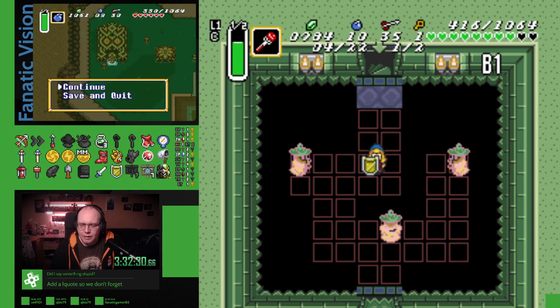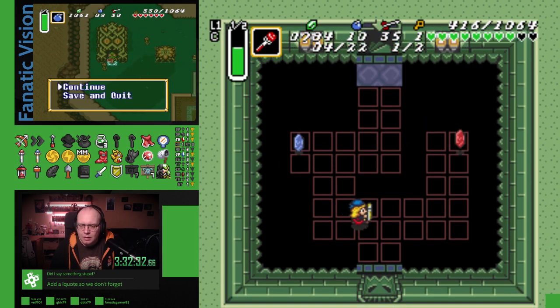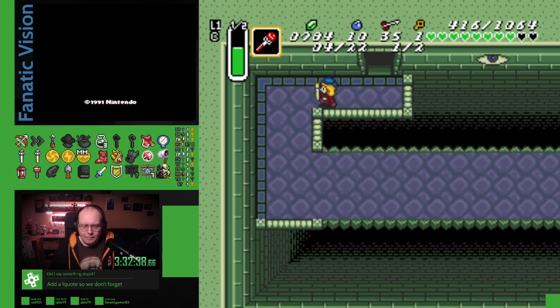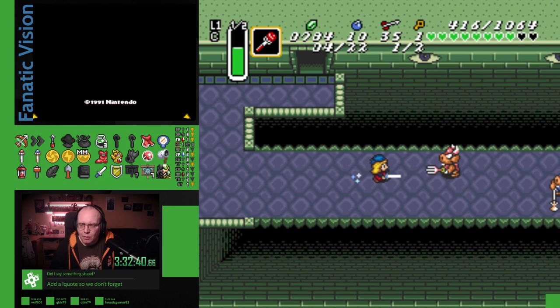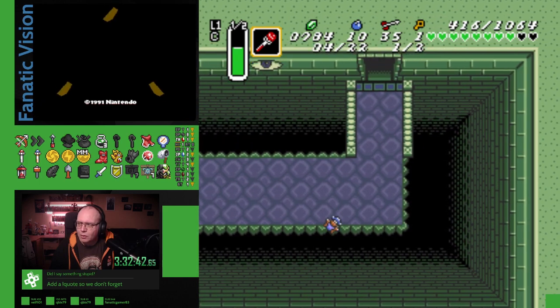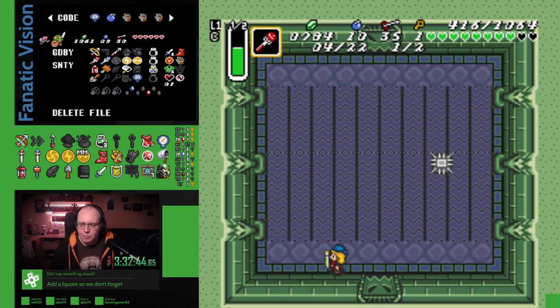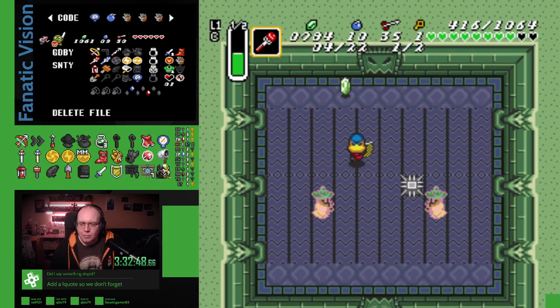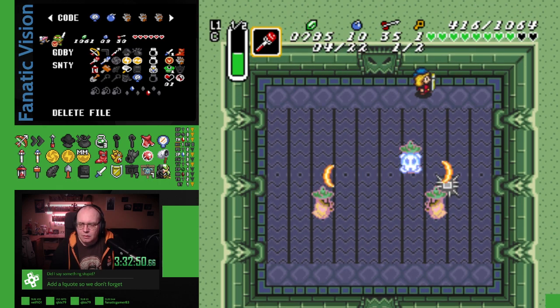It's something dumb that only the randomizer community understands — only a programmer can figure out that that cave has a value of 45. I am going to go to Thieves Town. I got the Spire Rod. Thieves Town has nothing for him. I don't know — I ran out of small keys. Maybe you'll open different rooms.